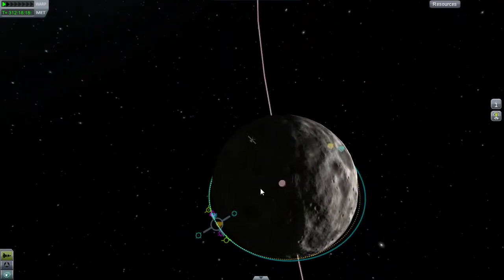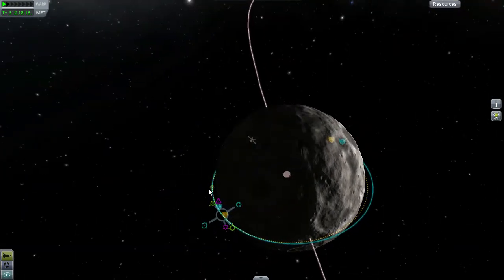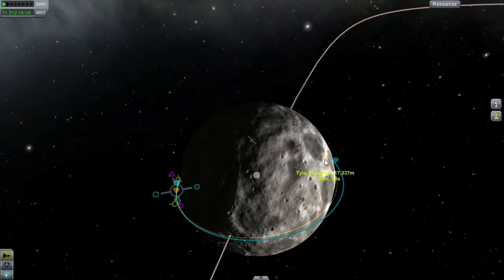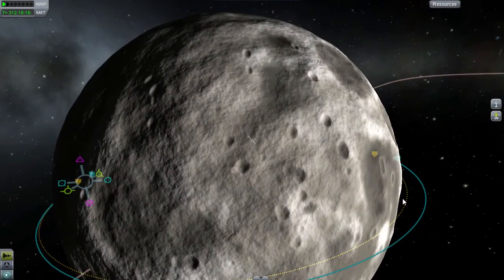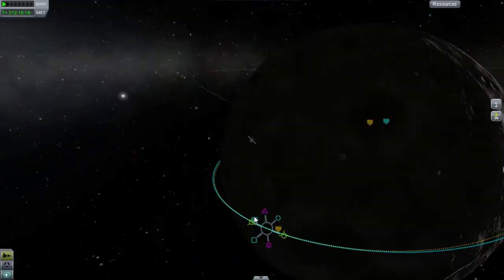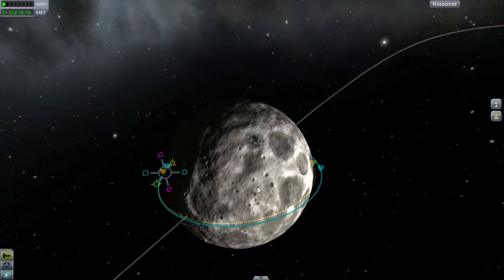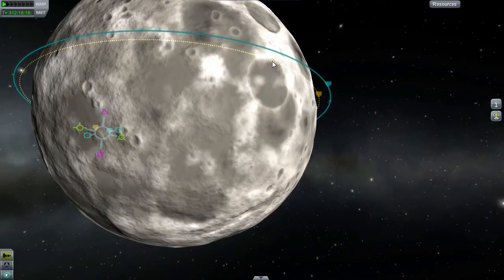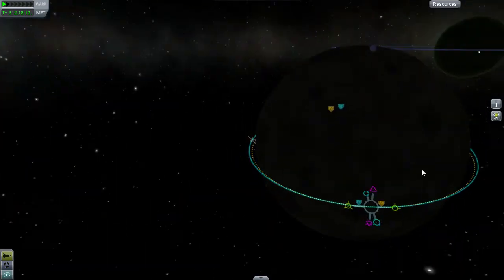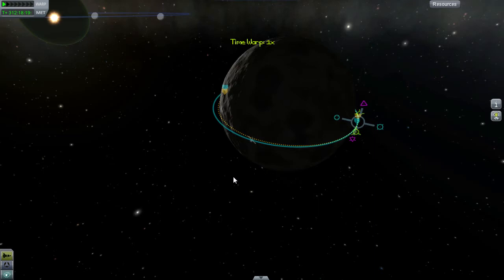I'm going to bring our orbit quite low - we're just skimming the surface. I don't want to be too low because I still need to slow down. The idea with the Oberth effect is that the faster we're going, the more effect our engines are going to have, so the quicker we can decelerate. And to get faster in an orbit, you want to go closer in and lower, which is convenient because that's what we're trying to do - trying to land.